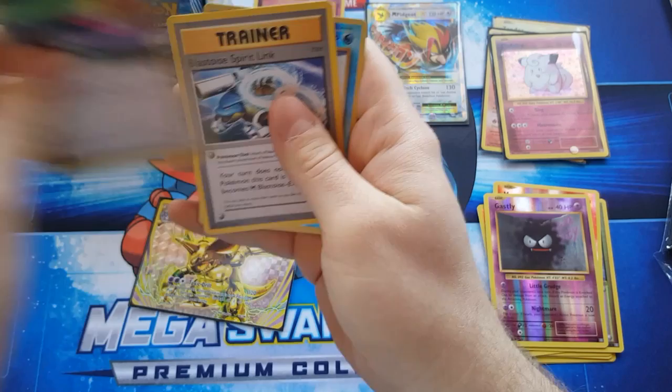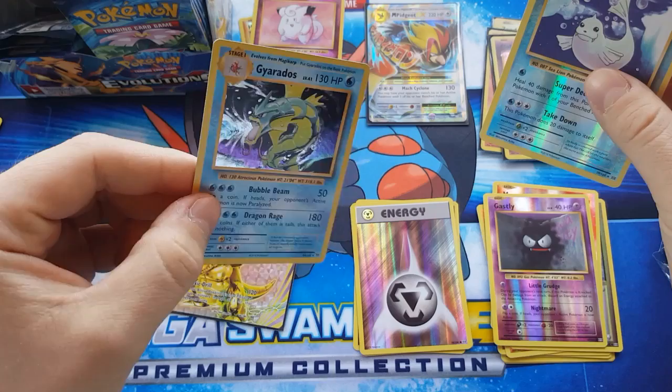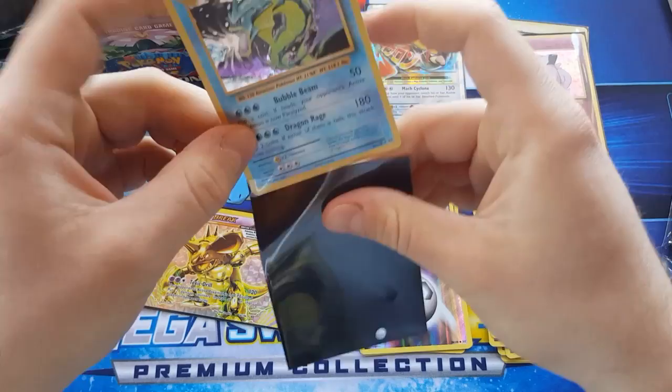Switch, Blasto spirit link, rare reverse Dugtrio, and oh — Gyarados holo! Probably my second favorite holo of the set, I would say, yeah, just behind Charizard. Gyarados is my favorite.